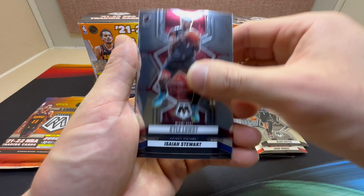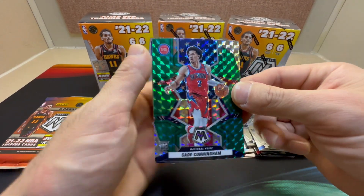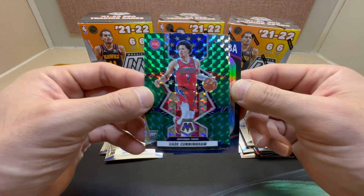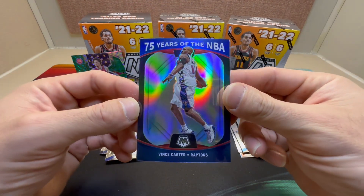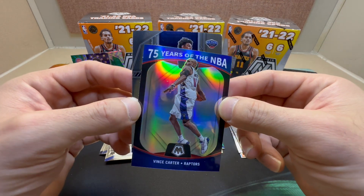We got Kyle Lowry, Isaiah Stewart, Bobby Portis. There we go — got a Cade on the green Mosaic National Pride. Sweet! Also a Vince Carter 75 Years of the NBA — he always has the sweetest cards too, in my opinion.